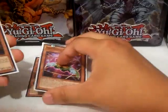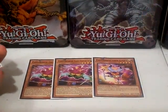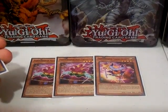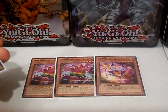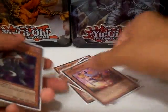Two Hat Trickers for the Performapal engine. And then also one Trick Clown. Trick Clown is just there for me to go into my Rank 4s or go into my Synchro plays. It's really easy to get out because of the milling going on in the deck — really, really good.